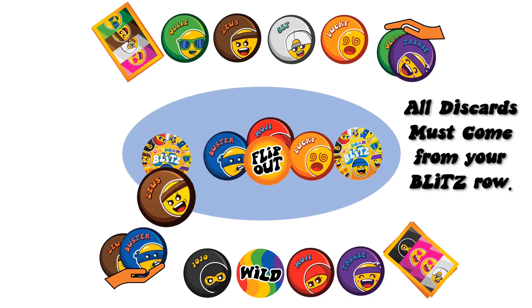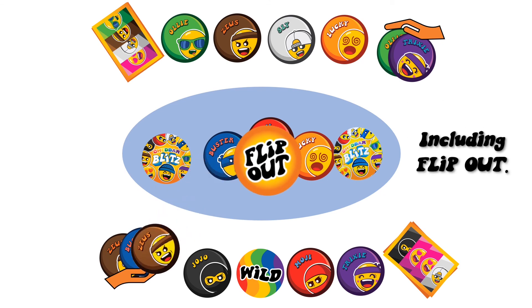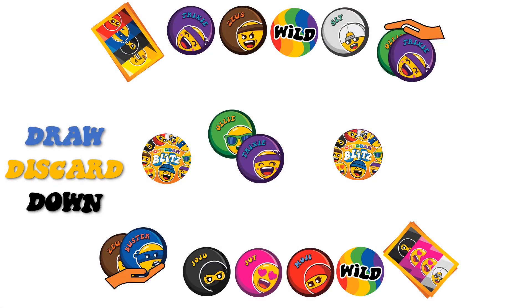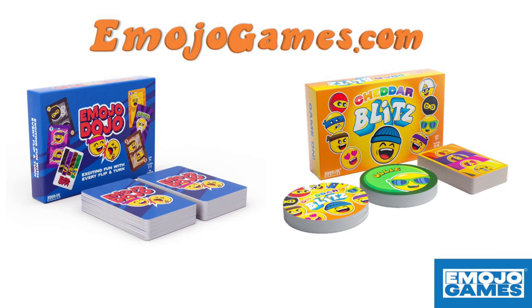Remember, all discards must come from your Blitz row. You cannot immediately discard a card you just drew — this includes the Flip Out. For a slower paced game, or just to get the feel of the action, take turns instead of all players playing at the same time. For more information, head to emojogames.com and game on!